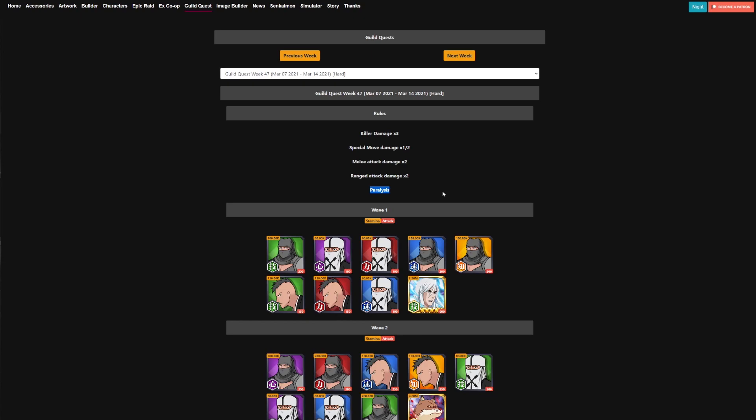The most important thing to keep in mind this week is that the status element is actually going to be paralysis. That means you want to bring characters that are naturally immune to paralysis, or bring links onto your characters to make sure they are immune, because if you aren't, you're going to get paralyzed, you'll be stuck there, and you're probably going to die. So bring a main runner, two side characters with Flurry, and make sure pretty much your whole team is immune to paralysis.